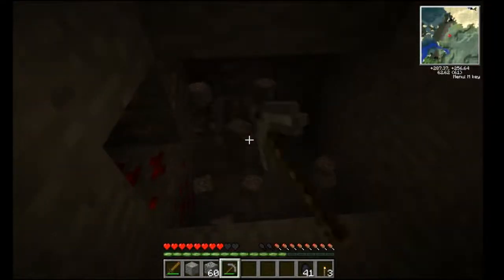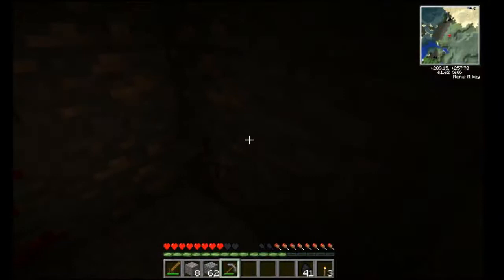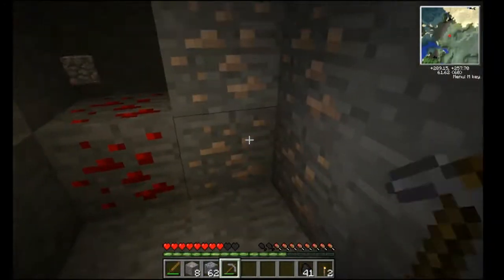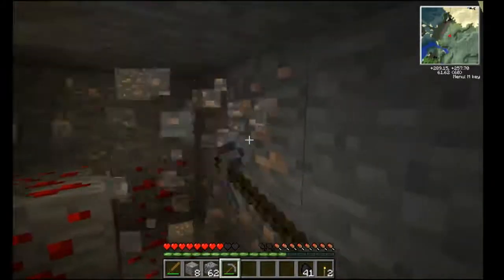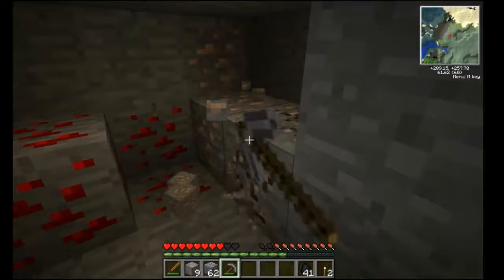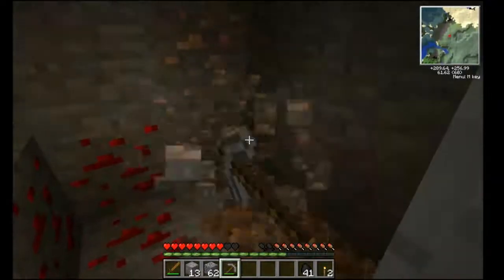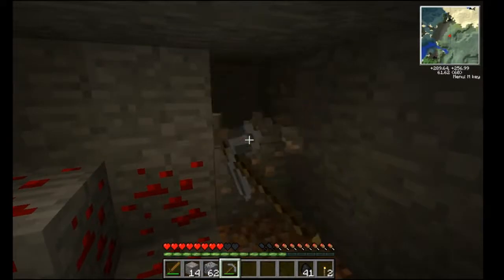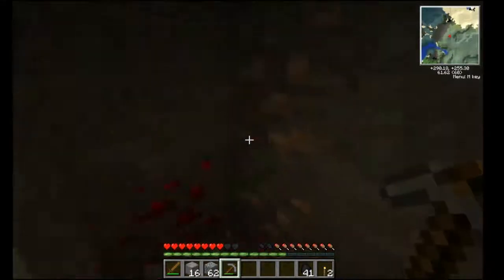The goal of this whole thing is to be completely automated - we're going to have machines doing all this work for us. Most important is the quarry for Buildcraft. We use a lot of Red Power items to separate things, and IndustrialCraft items to multiply as much of this as we can - such as macerators and generators - and all that good stuff.